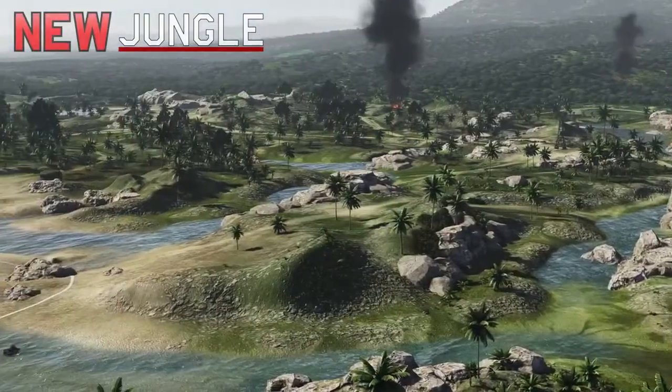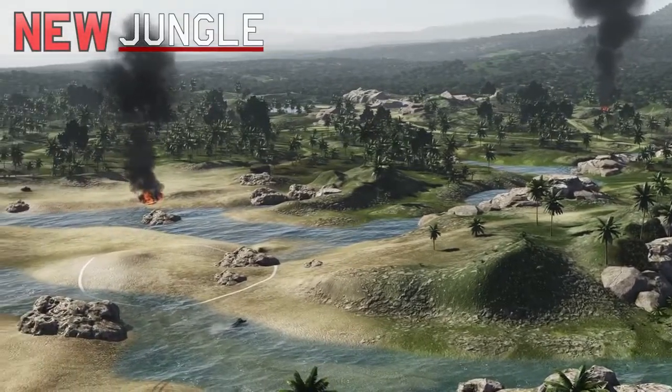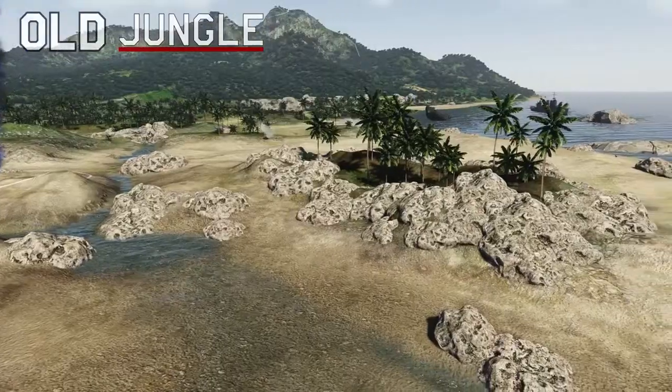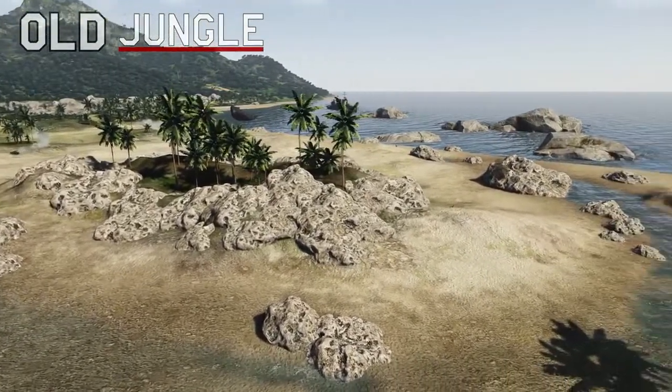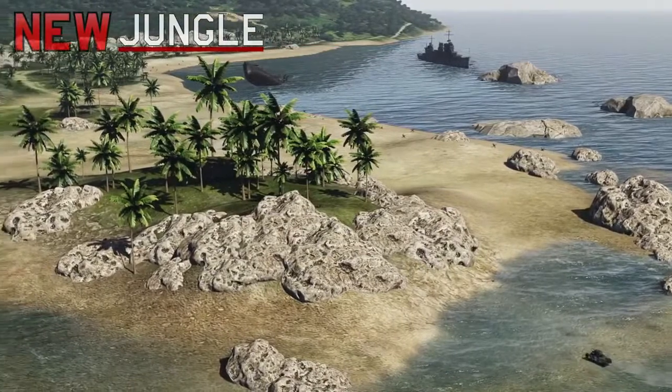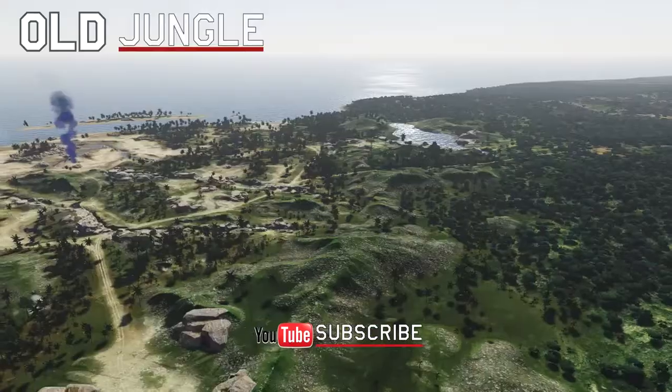Finally, the beach has been changed significantly. The hill surrounded by rocks in the middle of the beach has been made flatter, a large portion of the rocks around it have disappeared, and now players can drive onto it and use it as an excellent firing position. Since the hill is located between two respawn points, serious battles will be fought over it.